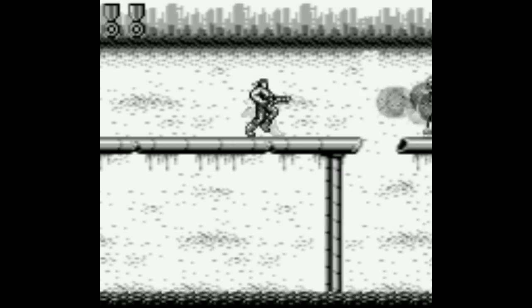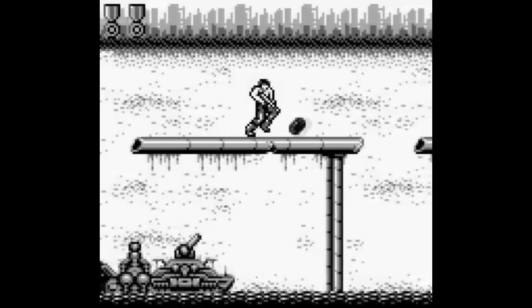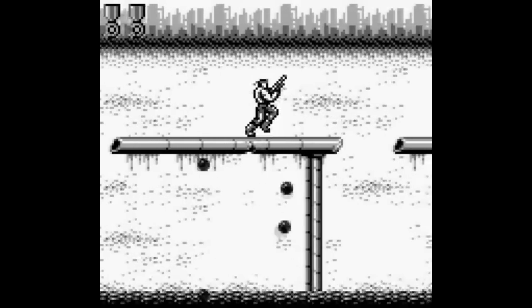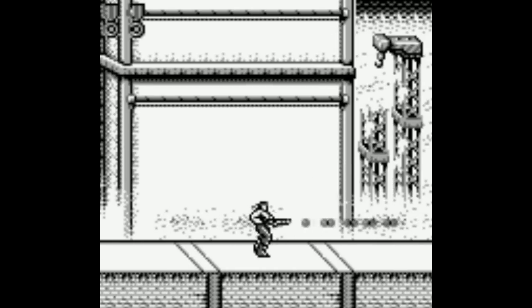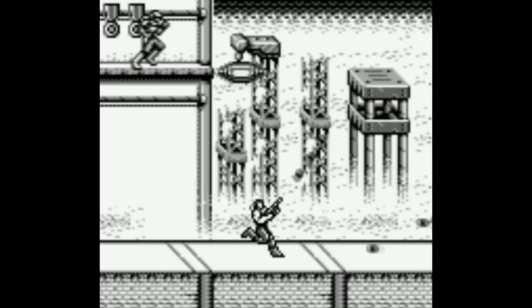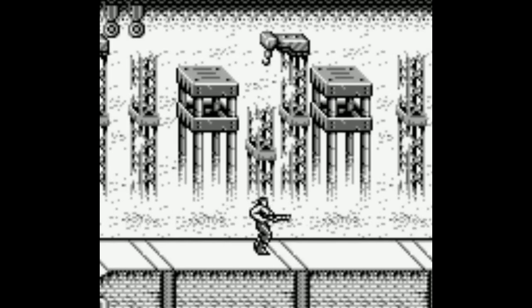Operation C has all the usual Contra weapons, but this is the game that introduces the Hunter, or homing gun, which is easily the most satisfying weapon to use. The default gun is the machine gun, so you can just hold down the button instead of tapping like crazy. Also the spread gun can be upgraded from 3 to 5 bullets at once.